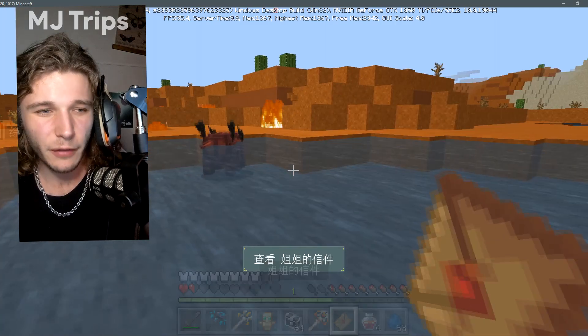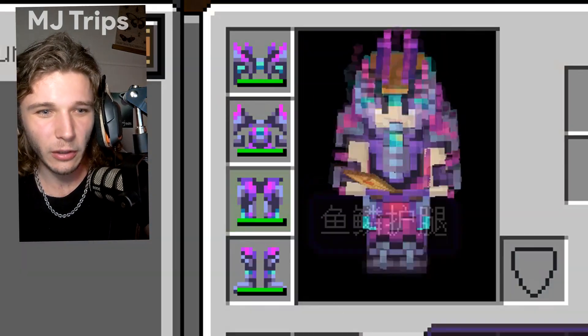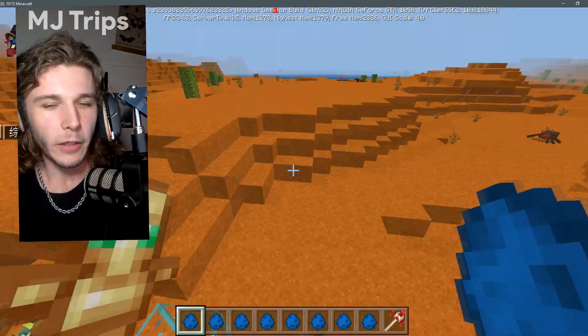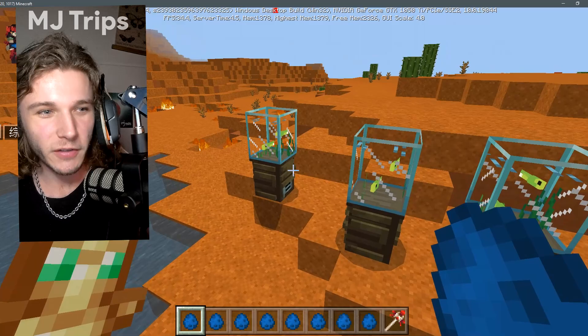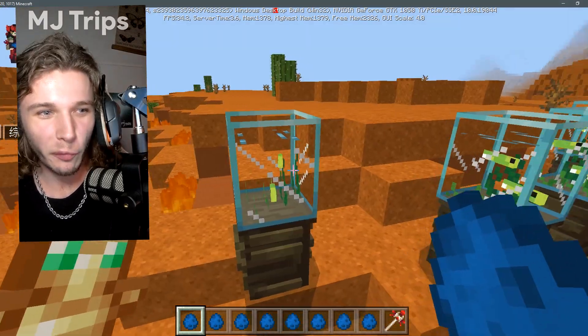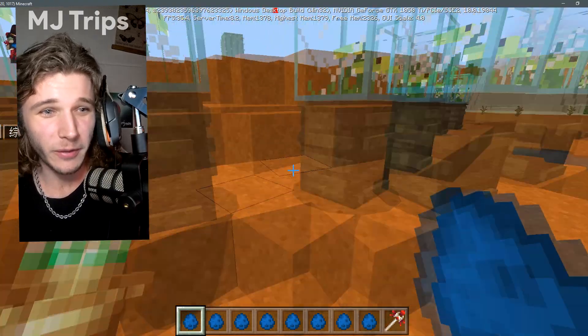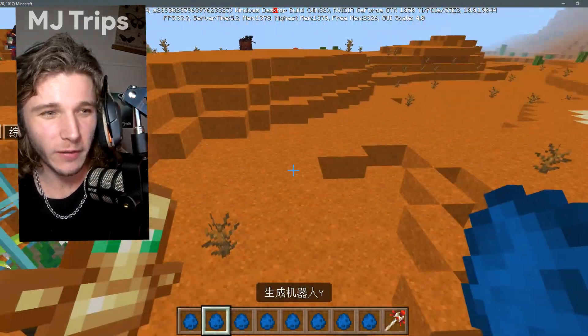I'm almost dead now and I've got god armor probably — I don't even know, I just put on some wild wacky looking armor. Anyway, I wanted to show off this cool furniture item I found — it's just an aquarium. The model is kind of broken but it's pretty cool and interesting.